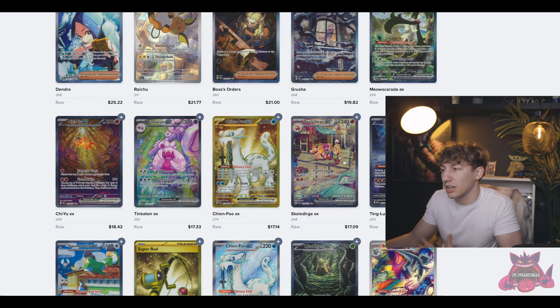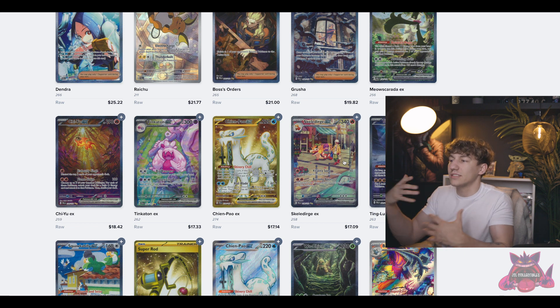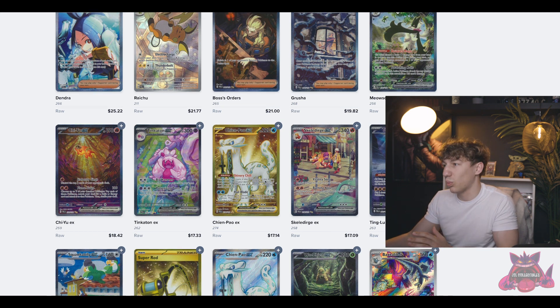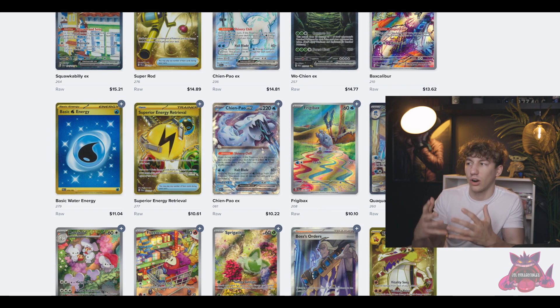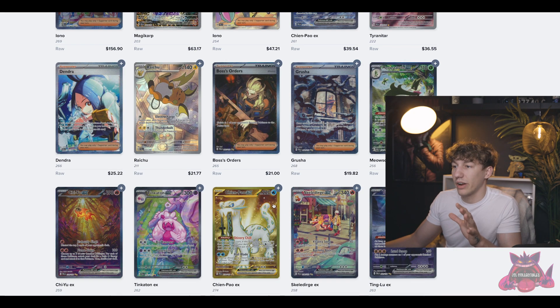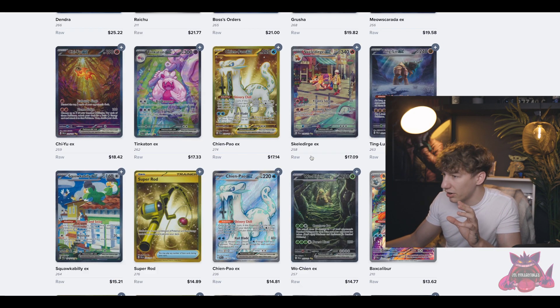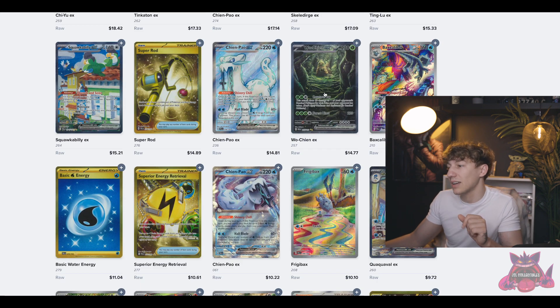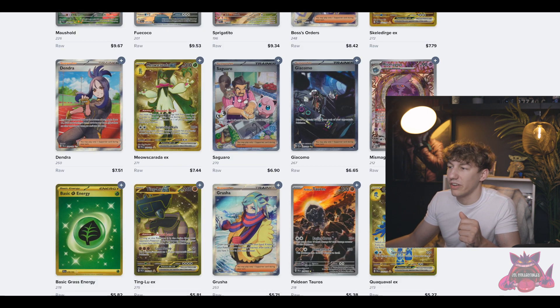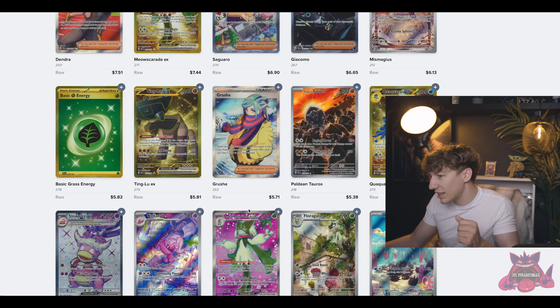This card I was going to buy in Japanese — it's clean — but for long term, I don't think it's going to be a chase card in Scarlet and Violet. These three cards — one, two, and three — I don't think those are going to be the top chase cards in the set. I don't think people are going to want them in the future. This is a very, very clean set. The Dendra is very clean. The Grusha is my favorite card. This Woe Chang is nice — I like it. I actually think this card is underrated; it should be worth more than these other cards, but that's just my opinion.